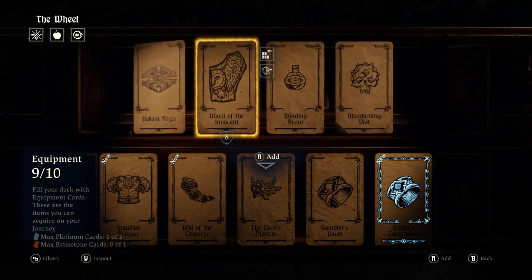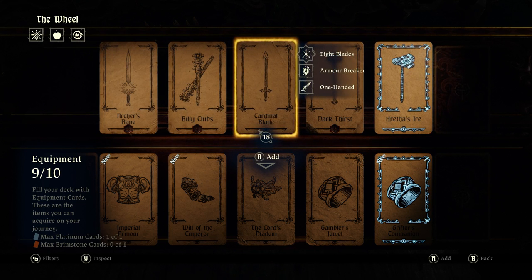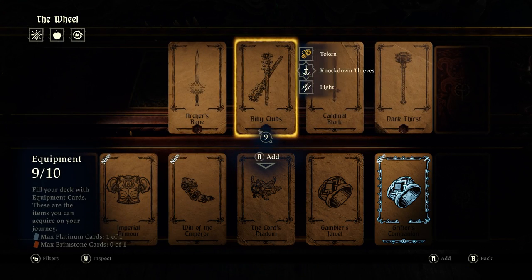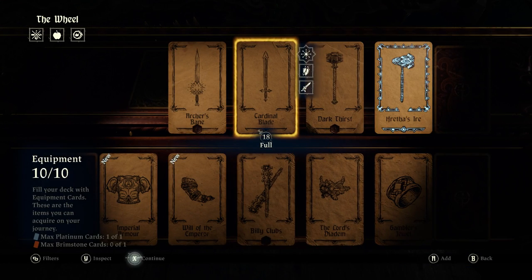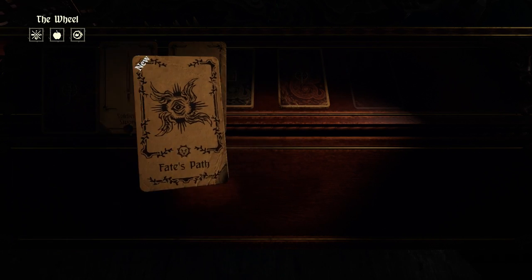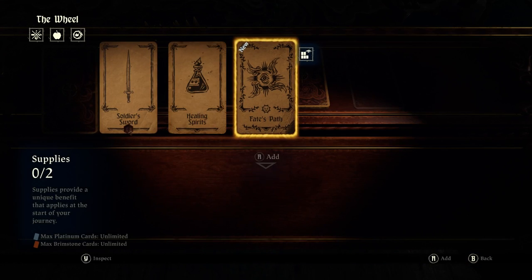We should really put a weapon in here — or another weapon, rather. We don't know what kind of enemies we're gonna be dealing with. We haven't used the Billy Clubs yet, I don't think. Let's go with those. And then we can take only two supplies. Fate's Path — reveal all encounters when you reach the stairs. That must be a blessing.